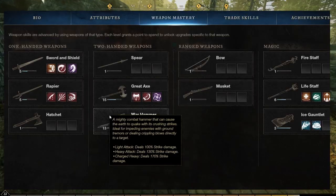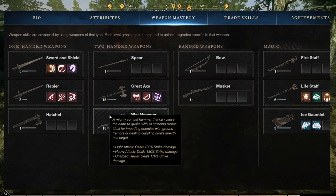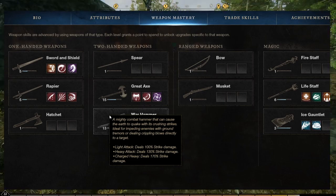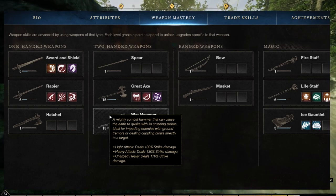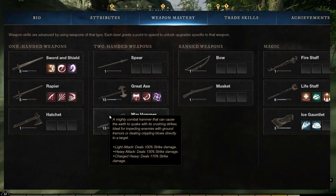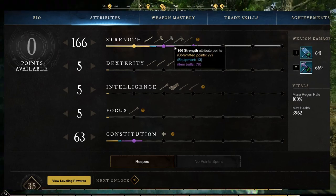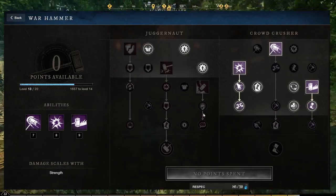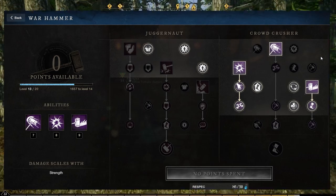The Warhammer does really good damage. The light attack does 100% strike damage, heavy 130%, and charged heavy 170% — that is really high. Keep in mind this does strike damage, which is great against undead enemies for extra damage, making it good for some of those early dungeons. The Warhammer scales with strength, so put your points into strength or get equipment and buffs that give you strength. The Juggernaut tree is more for single target damage, and Crowd Crusher is more for AoE and CC.